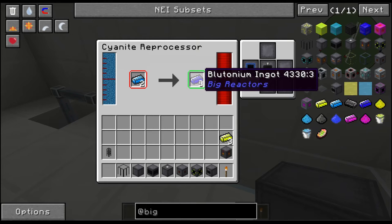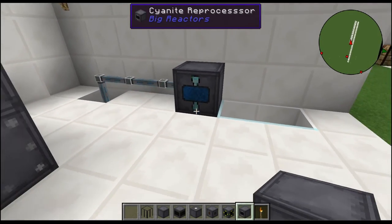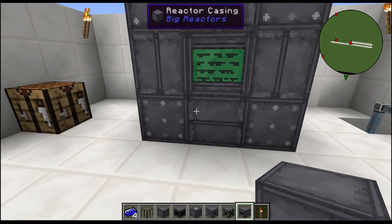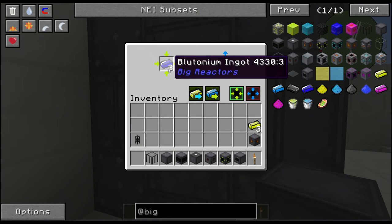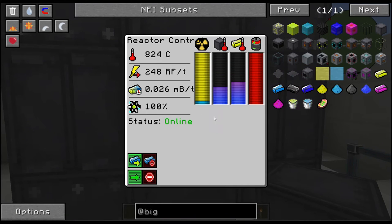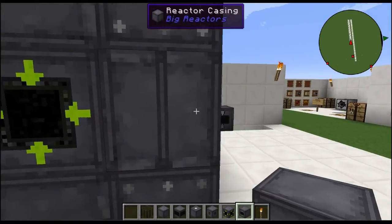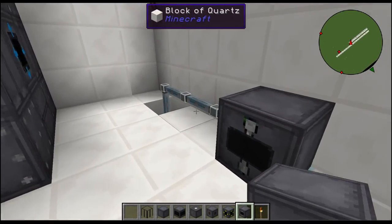So what does plutonium do for you? That's a great question — and that's what it looks like when it's powering and working, that's the graphic display of the cyanite reprocessor. We're going to go ahead and take these four plutonium ingots. What they do is they pretty much take the waste — the cyanite — which you can get from the yellorium. Plutonium is fuel, so if we come back over to the big reactor, look at that — it's 100% full again, going right back up to full output potential. That's all done with plutonium, so you can sit there and recycle and save yourself on yellorium mining.